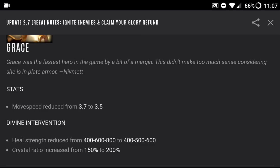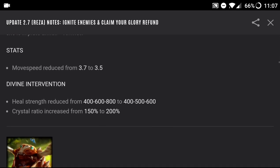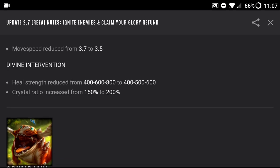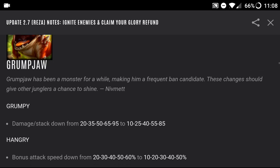Grace's Divine Intervention heal strength was reduced from 400/600/800 to 400/500/600. Getting the holy shield and then gaining health back was so annoying to face, but it was a good asset — it's still a good asset, just nerfed. Most Graces are focused on building utility since they're captains, so the crystal power shouldn't come into play a lot. The crystal ratio increased from 150 to 200, which compensates for the loss of heal strength and also buffs her A and B.